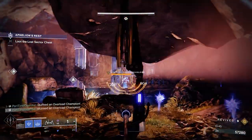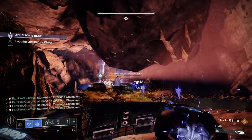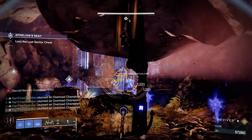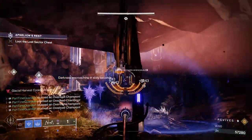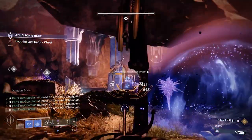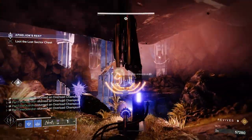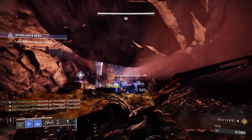I was able to clear a few solo Master Lost Sectors that I had been waiting on and not finishing, purely with these two things in place. In addition to this, as you freeze enemies, you'll get elemental shards if you run Glacial Harvest. So if you're freezing champions, you're going to get a ton of those. If you're freezing adds, there's literally going to be a ton of shards sitting all over the battlefield. Those shards will allow you to enable your elemental well builds if you run the elemental shards mod. There are probably tons of builds you can make with this, and it's very easy to pair these things together.